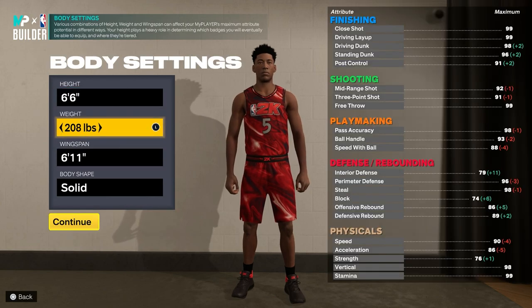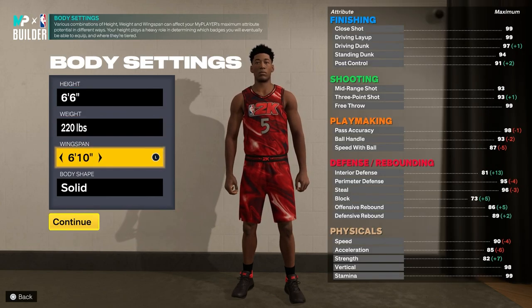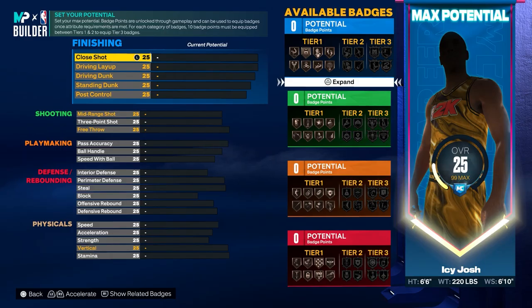For the height you want to choose 6'6", for the weight you want to put that up to 220, and then for the wingspan you want to put that down to 6'10".